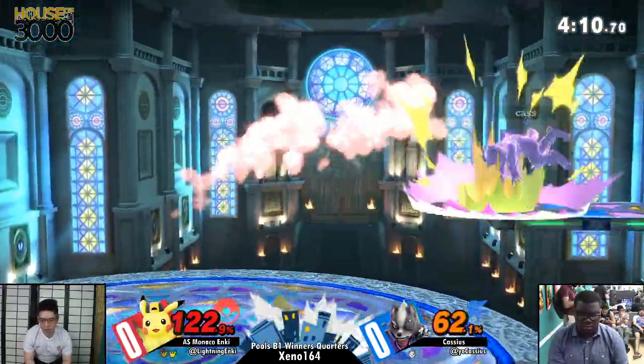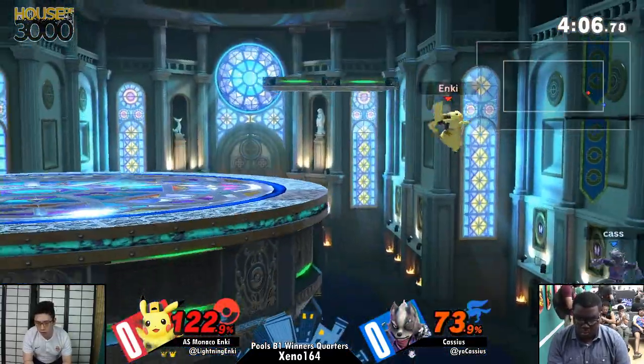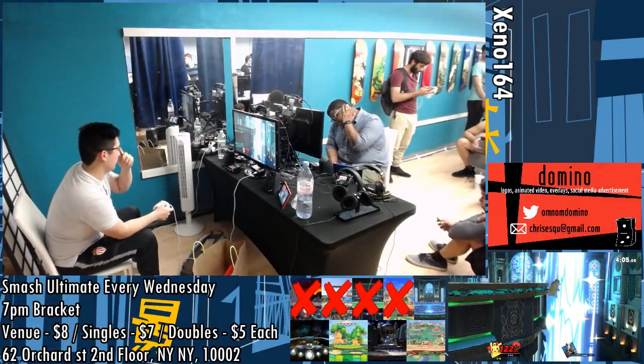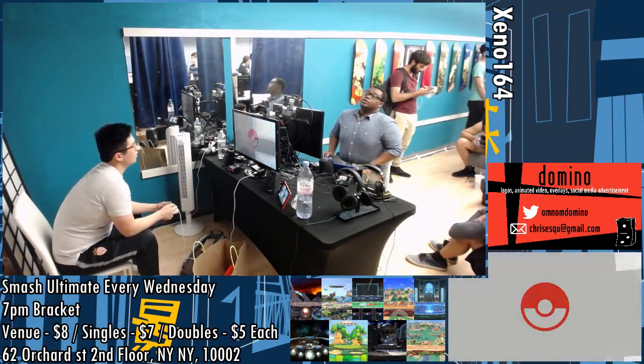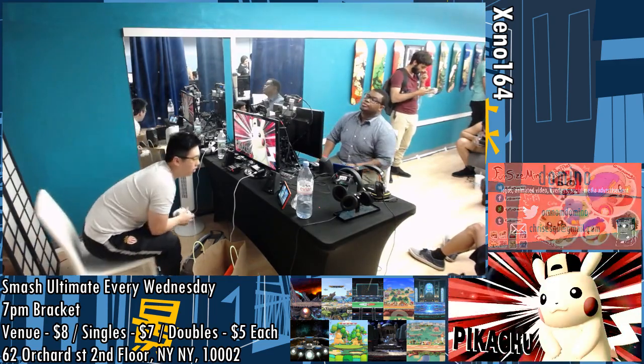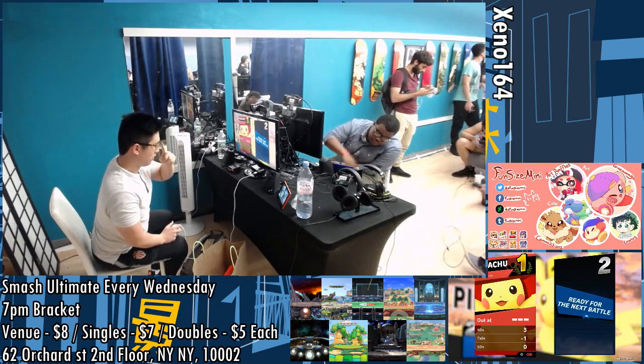Monaco Enki going in with Pikachu moves — very nice. That was like 40 damage on the board and it's still going. Tech chases everything. Sebia attempt — yes. Cassius got greedy, he wanted to spike this man, or at least slam him off the stage. If he had gotten even the sour hit, he would have gotten untechable for sure. Let's see if Cassius can de-rust and make the adaptation to Pikachu.